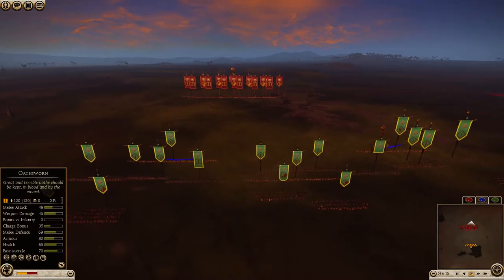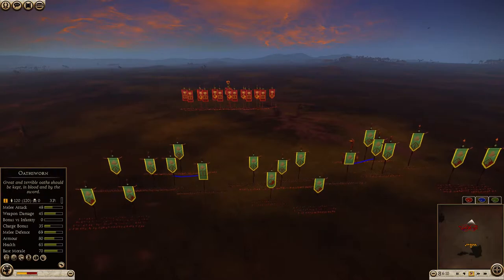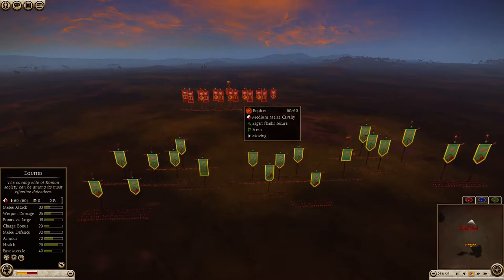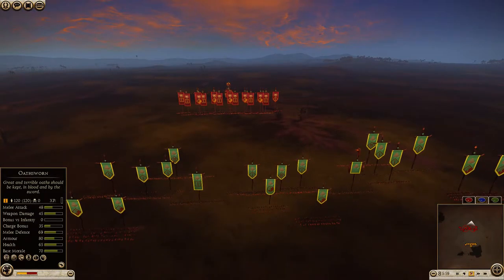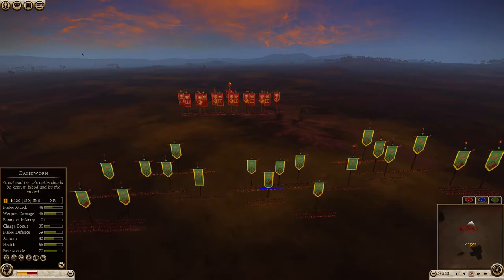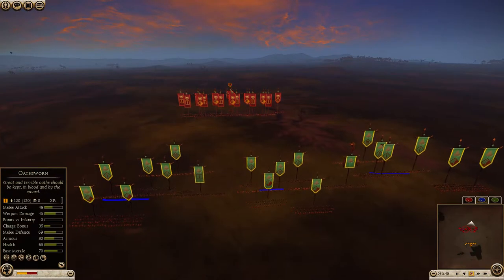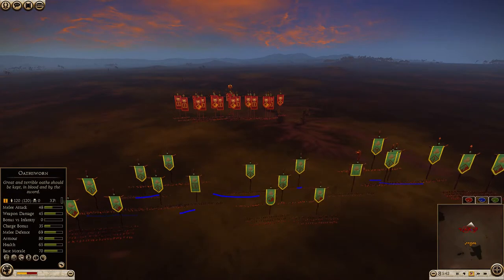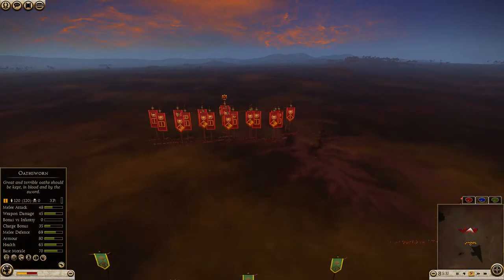I've taken three levy freemen. The reason I wouldn't bring a lot of levy freemen against Rome is because they're heavily armored so javelins don't have as much impact, and Rome doesn't have great cavalry options so you don't see a lot of cavalry brought with Rome - meaning levy freemen won't play as big a role. I've also brought four Celtic warriors behind my main line, two behind each flank, four sword followers, two oathsworn, five heavy horse, and one light horse unit.